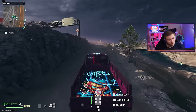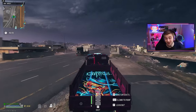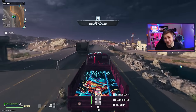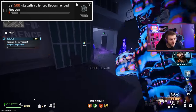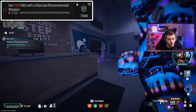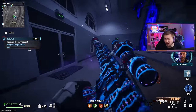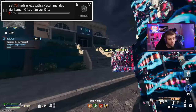Then you look at the very last one and it's get 20 kills without getting hit with a sniper rifle 200 times, which I don't know if it's even possible to do in one game unless that's the only thing you're focusing on. I'm not going to be trying to do that. The challenges I picked for this week are getting 500 kills with a silenced recommended weapon, so I grabbed a scoped AR and threw a silencer on it to cover all our bases. We also need to get 75 hipfire kills with a recommended sniper or marksman rifle.